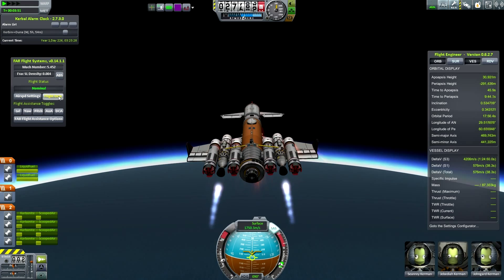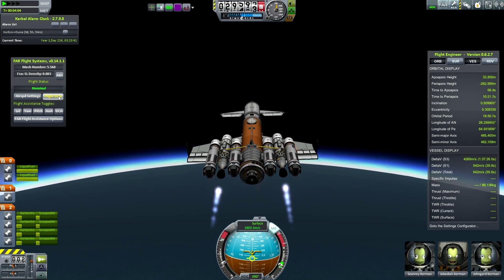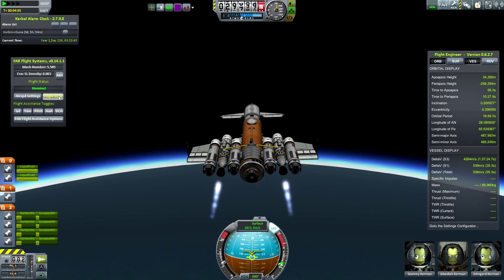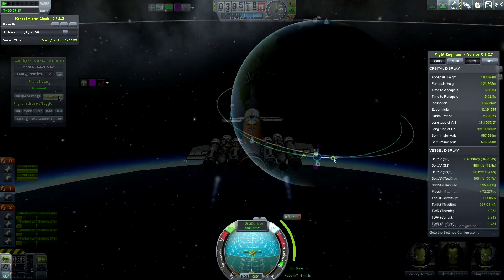Once I get out of Kerbin I will have very little fuel, a couple thousand delta-V at most. So instead of going straight to Duna, I'm going to go to Minimus first, do some science because I'm playing career mode, and then refuel there and then go to Ike and then to Duna.